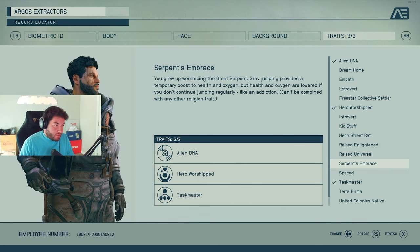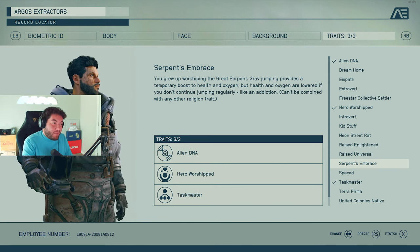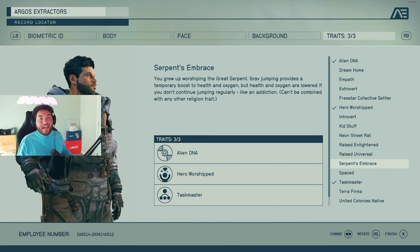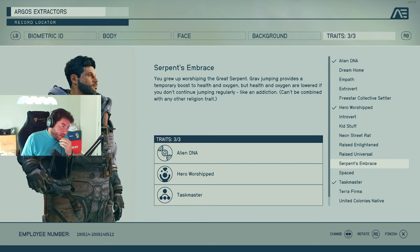There's a third religion trait — you grew up worshipping the Great Serpent. Grav jumping provides a temporary boost to health and oxygen, but health and oxygen are lowered if you don't continue jumping regularly — like an addiction. I don't want a religion trait right now.